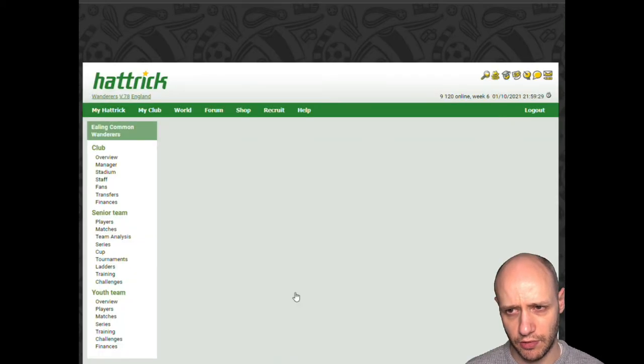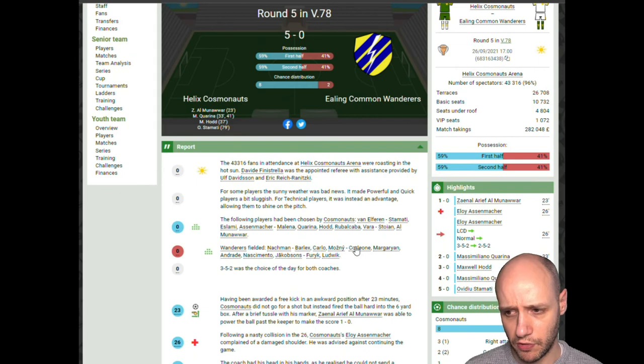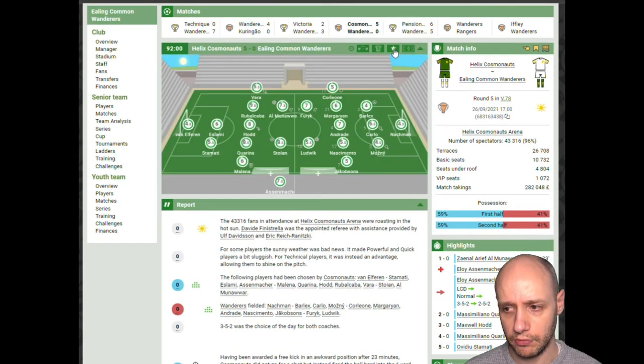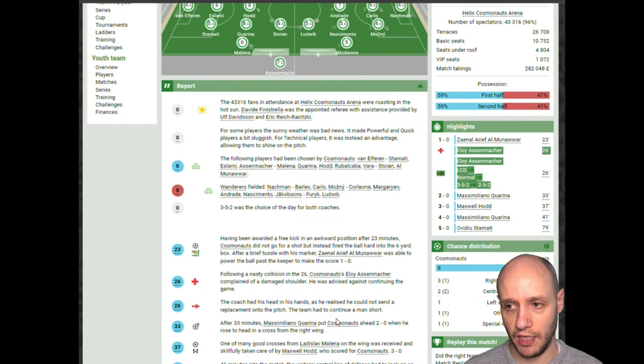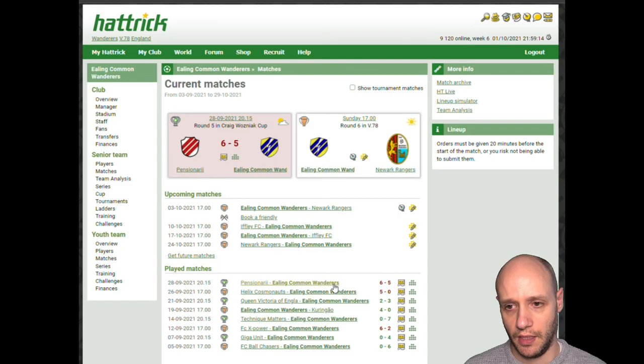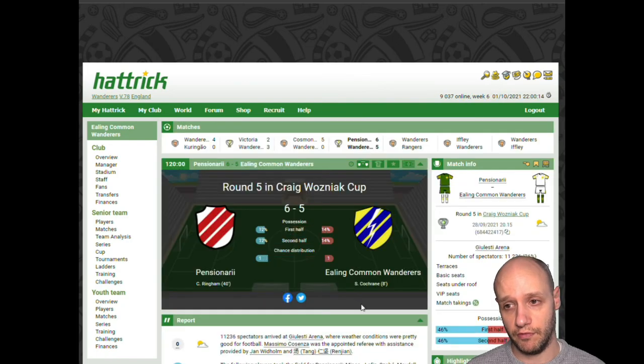We played Helix and lost 5-0. This one's confusing — they had an injury in the 23rd minute while winning 1-0, which left them with 10 men by the 26th minute because they had no replacement. They were playing a 2-5-2 with only two centre backs, and then they ended up scoring four more goals. This is where Hat-Trick sometimes doesn't make sense.